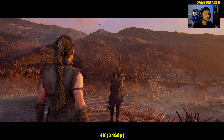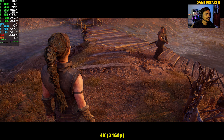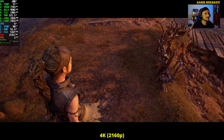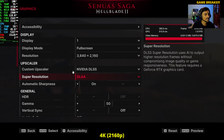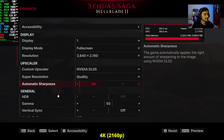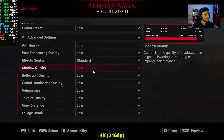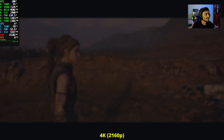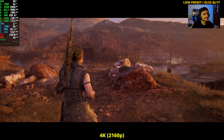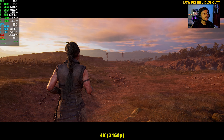After skipping a cutscene the game seemed to break — the settings wouldn't apply. After a few attempts to apply the settings, we finally got a 2 FPS boost. Eventually we applied DLSS Quality on low preset and it's finally working.